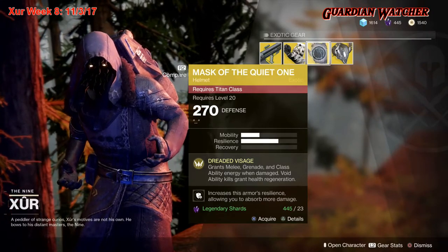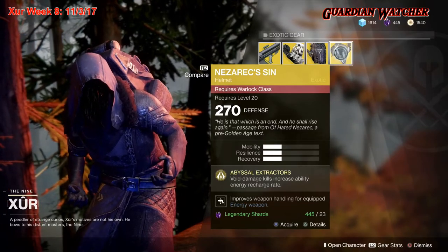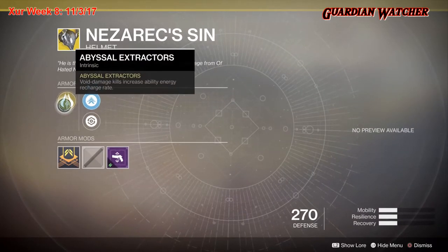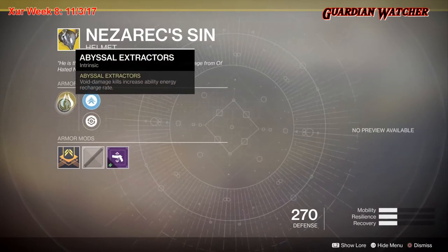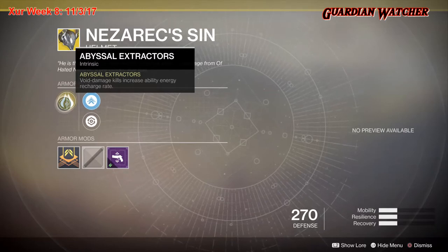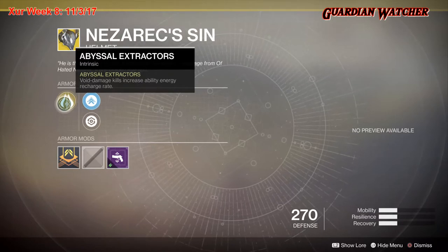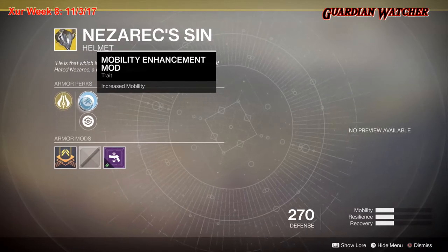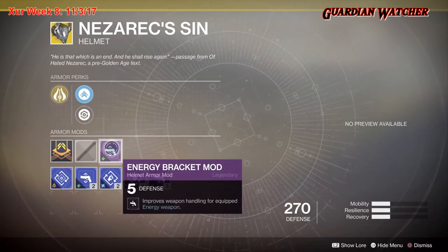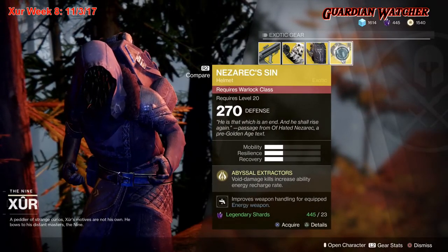The next exotic we have is Nezarec's Sin for the Warlock class, and this has a little bit of mobility, resilience, and recovery. The intrinsic perk on this is Abyssal Extractors, which means void damage kills increase ability energy recharge rate — all ability energy recharge rate. It comes with a Mobility Enhancement Mod, Restorative Mod, and an Energy Bracket Mod.